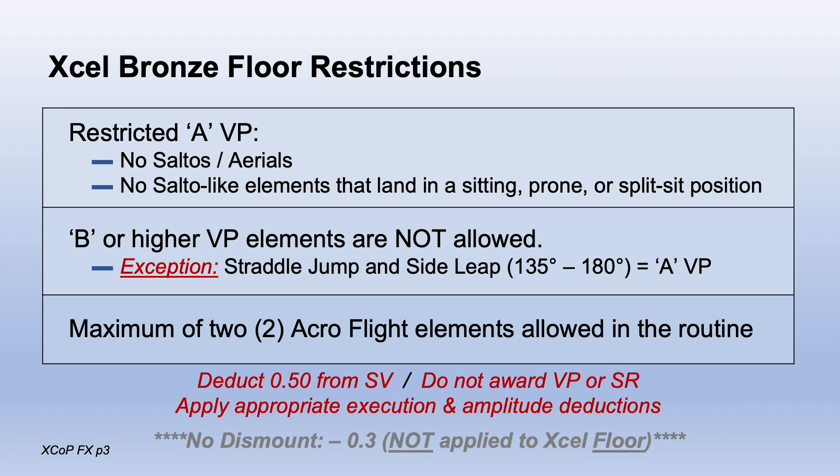The bronze restrictions include no saltos, aerials, or salto-like elements that land sitting, prone, or in splits. No B or higher value part, except a straddle jump or side leap performed to B standards — that would count as an A.